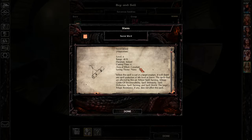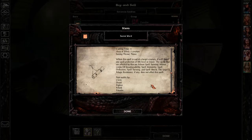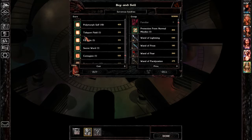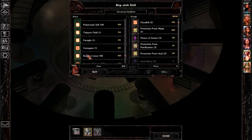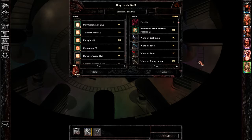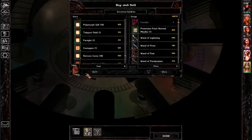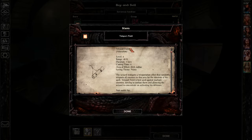What does secret word do? Let's try dispel magic of some sort. Let's try that one as well. Remove curse. Contagion — causes a major disease or weakness. Teleport field — a wizard spell against teleport; it randomly teleports all enemies in this area for the duration of the spell.